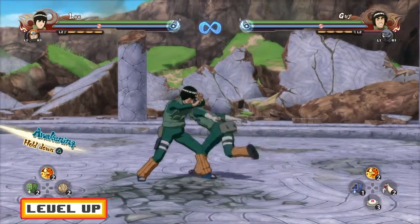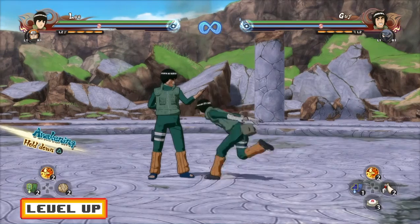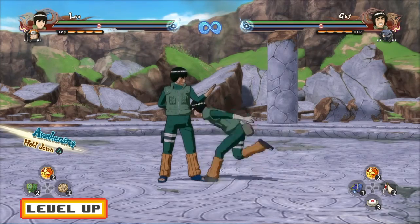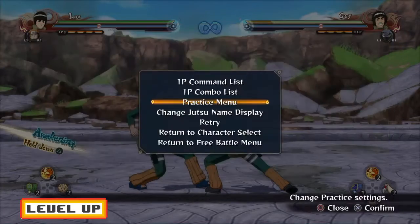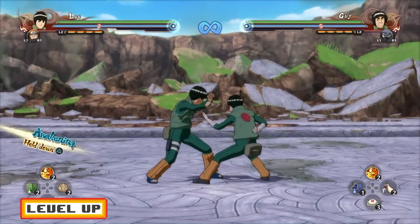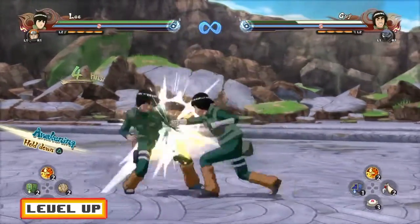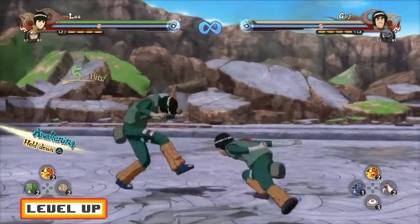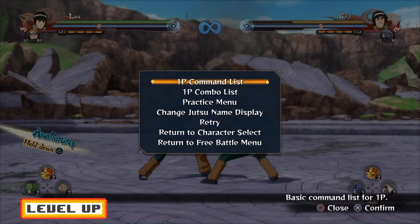Rock Lee does have an infinite combo and it's pretty easy. It's going to be with the down combo — seven hits in, when he starts doing those spinning kick moves. When Rock Lee starts doing those spinning kicks, press X and then start the down combo again. It's actually easier than Sasuke from The Last's infinite combo, in my opinion.